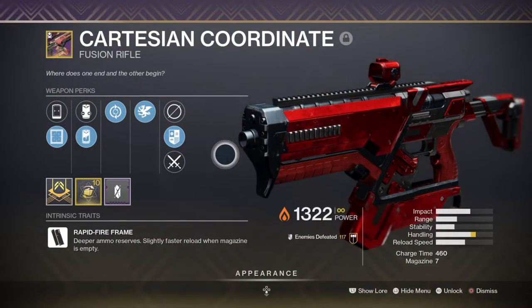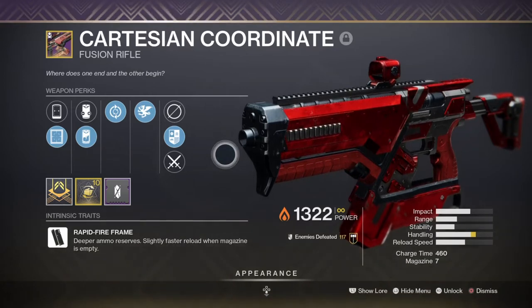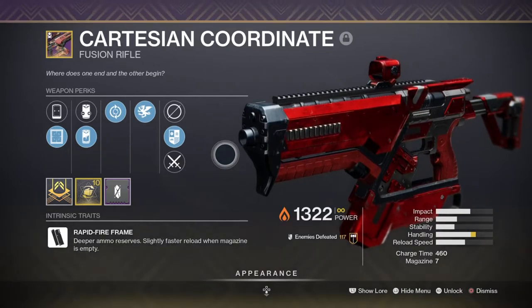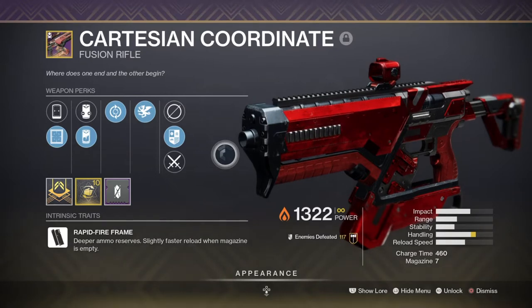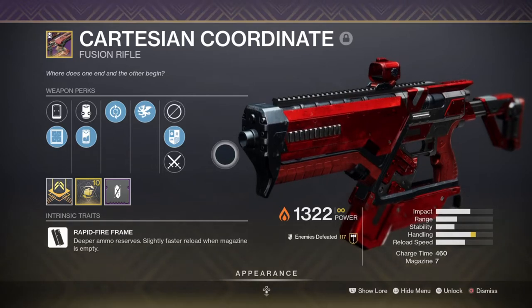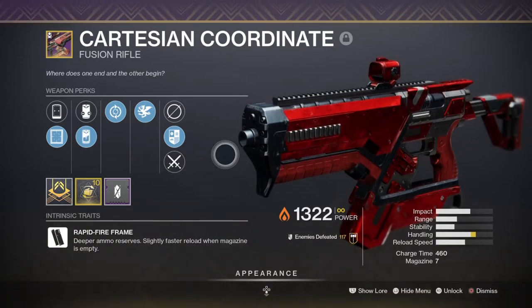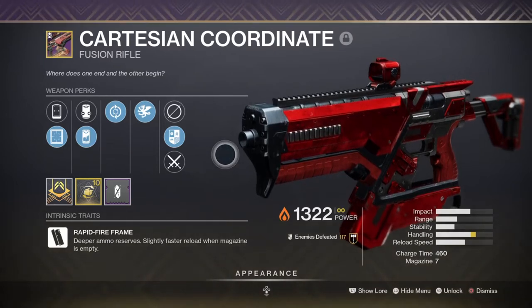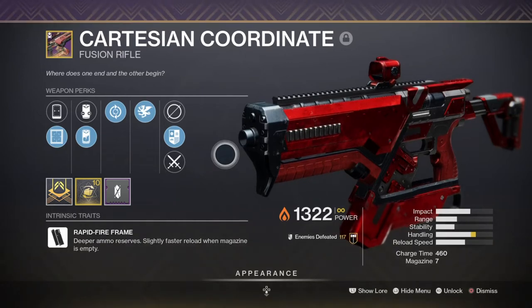For the secondary, we went with the Cartesian Coordinates Fusion Rifle with Frenzy and Vorpal — a great meta weapon that, thanks to a recent buff to the rapid-fire frame type, has made it top tier for end game. The amount of DPS you can pull from a rapid-fire fusion is quite intense. One thing to note is that I haven't added the Particle Deconstruction mod, as I opted for two other more important mods instead. That mod costs 7 energy slots, which would leave me very limited, but it's still a powerhouse without it.